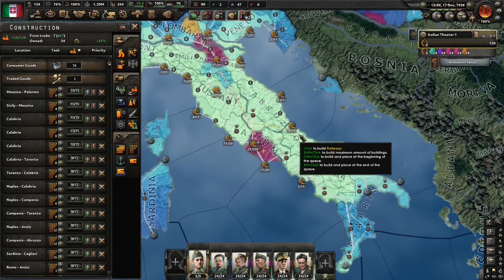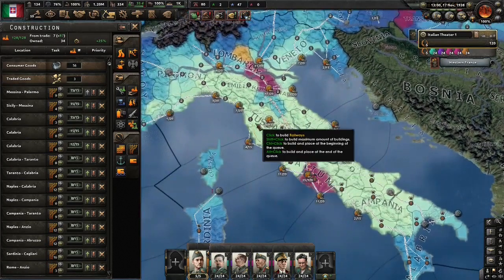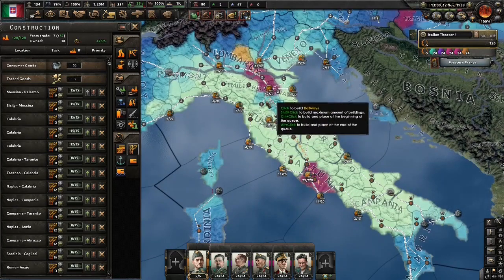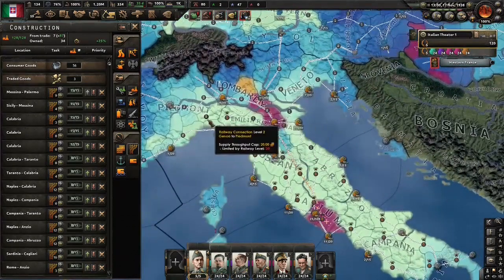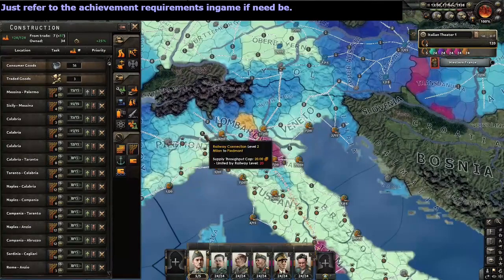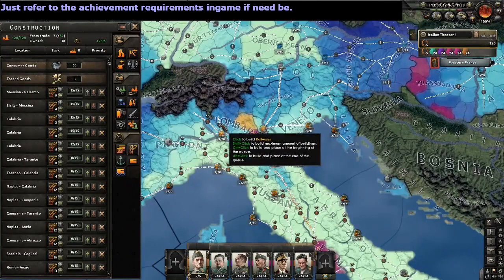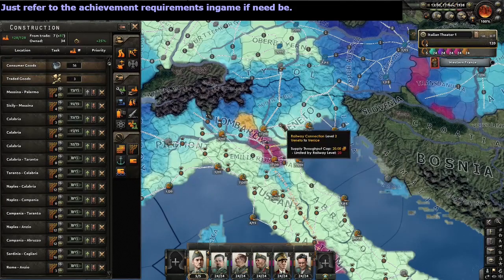Hi everyone, Bubbles here in post — I just want to point out that from what I can see, to get the achievement what you actually need is just one level 5 railway in each Italian core state. There are some shenanigans related to this, but I don't think you need fully mechanized railways in each Italian state. The whole point of all these invasions though was to give us a lot of resources to make it a lot easier to build these railways — I'm sure you've got that by now, but I just wanted to iterate it.